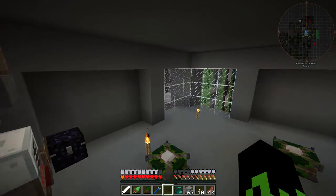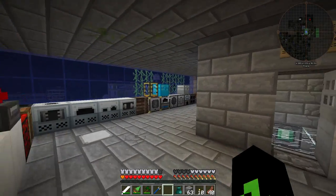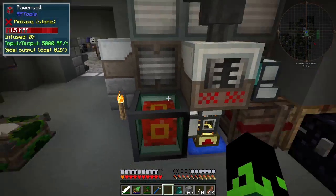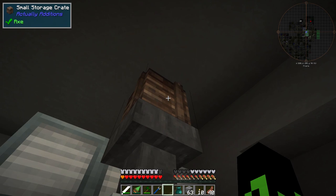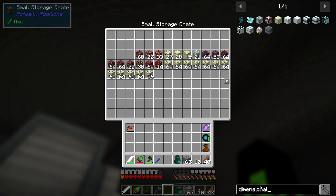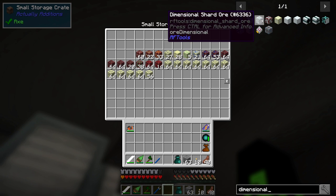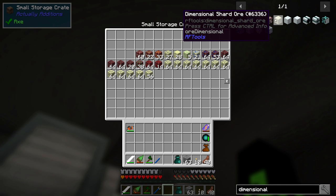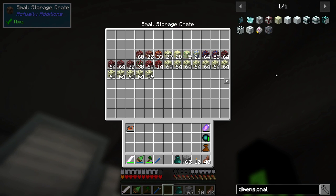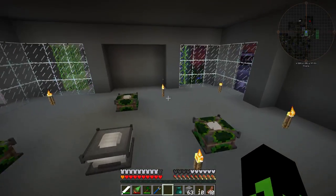I also set up the digital miner in the End to try to get dimensional shards. There's a regular dimensional shard, which I'm pretty sure is only available in RF Tools dimensions, then there's a nether one and an End one — and I thought those were available in the nether and the End. They used to be, but the configs must have changed so they no longer are. That means we're going to have to eventually do some world hopping.